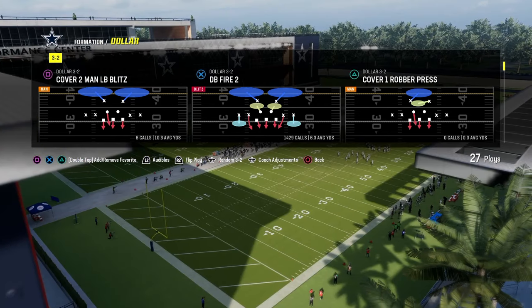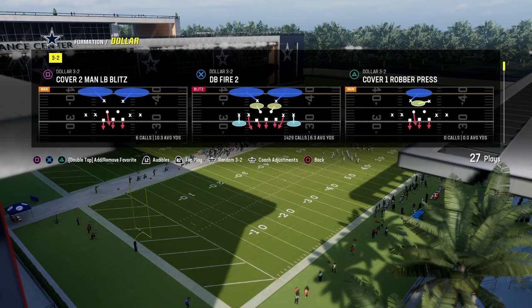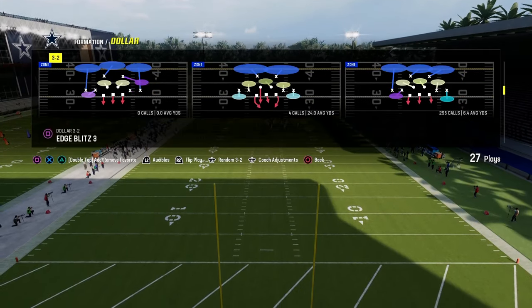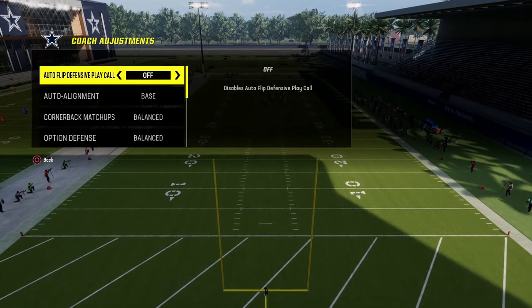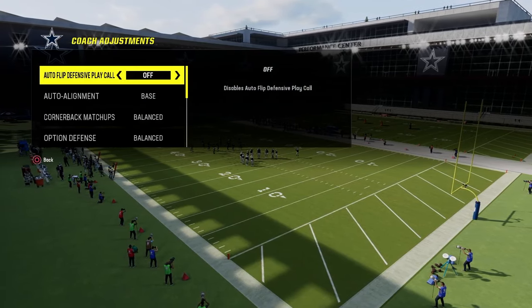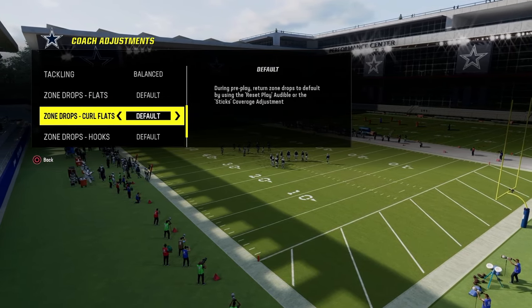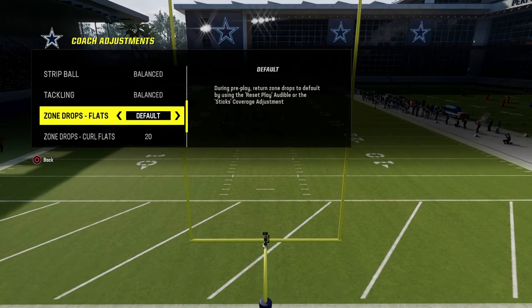To set up this five-man pressure scheme, we are going to put DB Fire 2 in our audibles, and then we're going to be coming out in the free safety zone blitz pretty much every single play. For our coaching adjustments, we're going to have auto-flip defensive play call off, auto-alignment on base, and then what I typically like to do when running this specific defense is use a 20-yard curl flat.